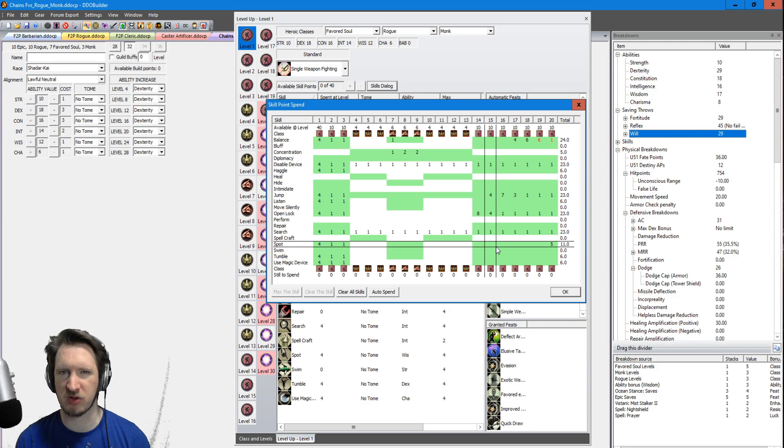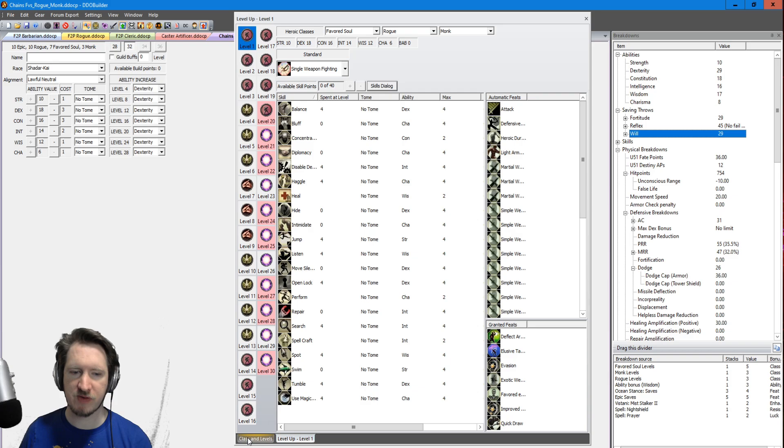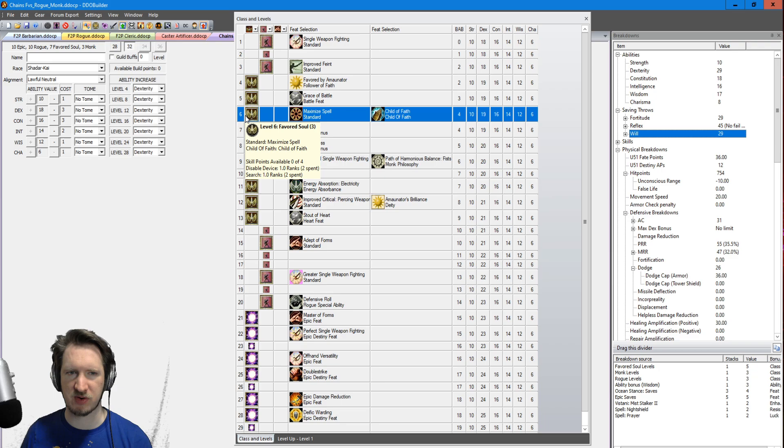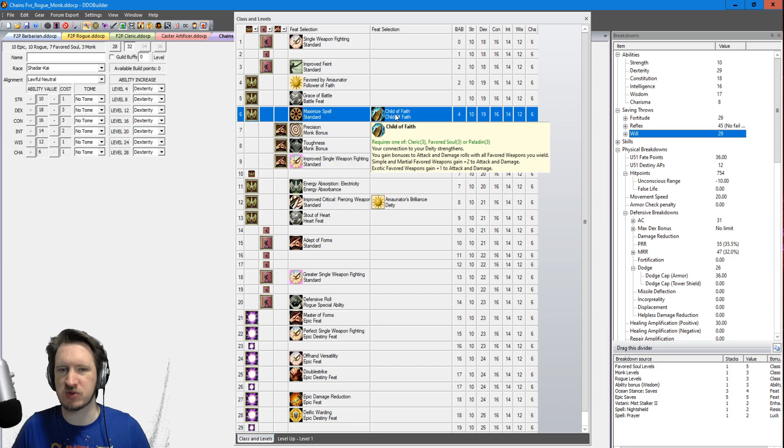Your character will have an extremely high amount of reflex saves and evasion, so you don't die to traps — but you might walk through a trap, not know what's there, and then your party member follows you. So keep that in mind. For feats, this character has an odd selection: single weapon fighting, Improved Feint — which just lets you sneak attack whatever you want. You start with three levels of Rogue, then move into three Favored Soul. The first three Rogue levels, just grab some potions to keep you alive. The next three Favored Soul levels give access to better healing abilities as well as Closed Wounds — basically press a button and heal for almost half your hit points, becoming even stronger in epics.